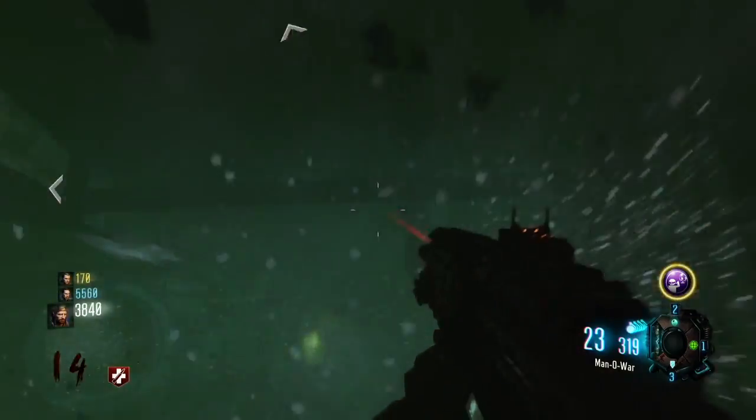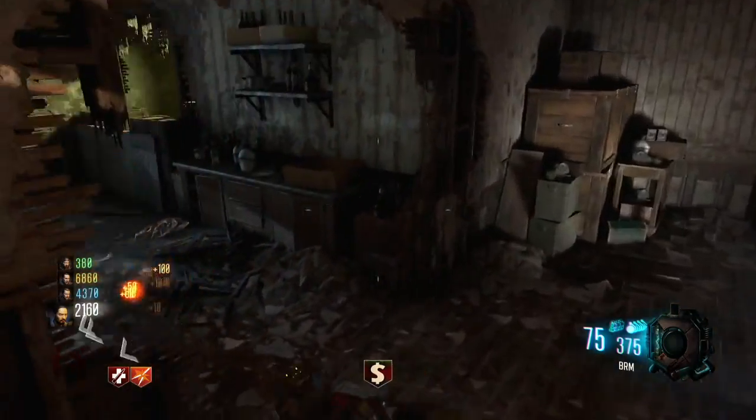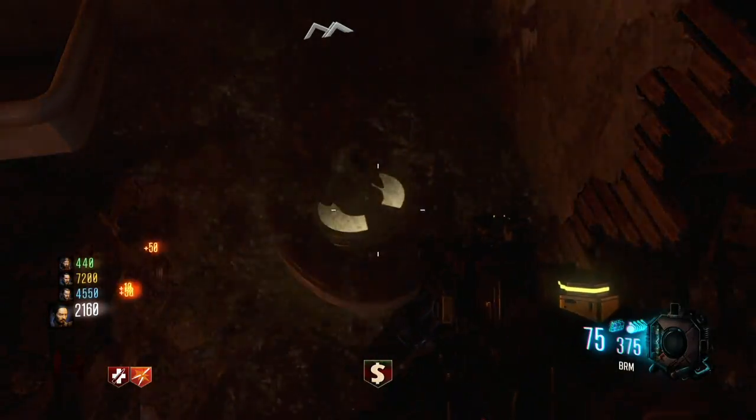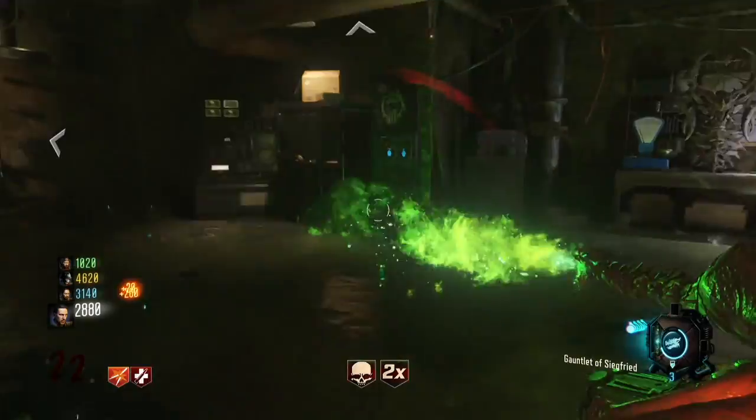For the fifth one, we need to go down to the sewer system in the hatchery and shoot this red switch right there with a weapon. It's easy to see — just use a fully automatic weapon and spray. Then come back to the hatchery and you'll see the toilet is overflowing, and there is our fifth trophy.